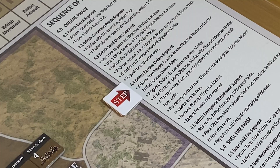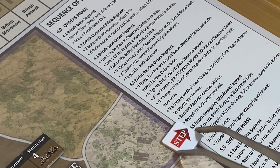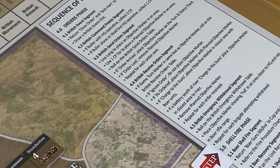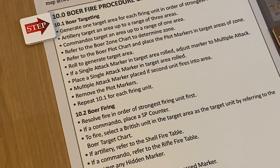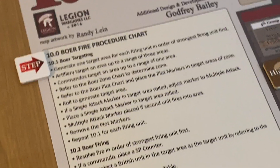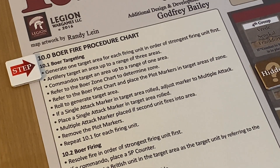The received order is done, the planned objective removed. There's no other orders and no emergency withdrawal yet, so we're into the Boer shell fire phase. A quick glance tells me one — no, they can actually reach both areas. Something's going to happen here. There's no Boer gun misfire, so we refer to the fire procedure chart for the Boer shell fire.